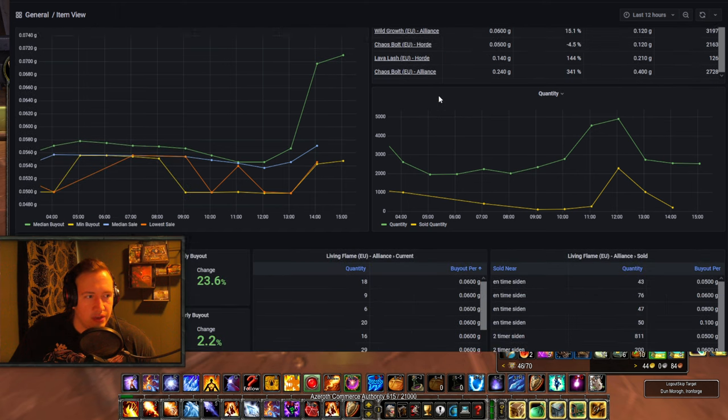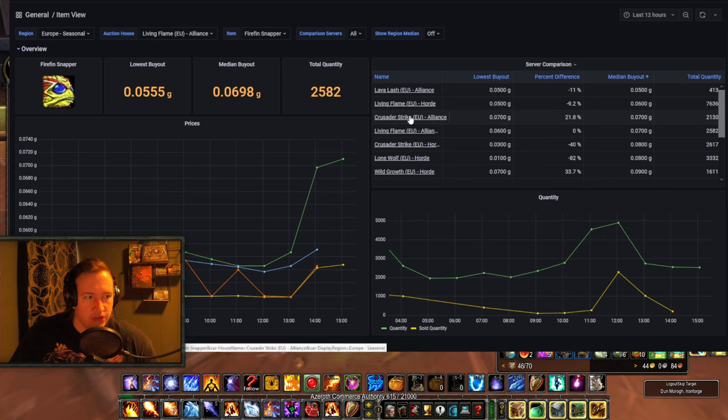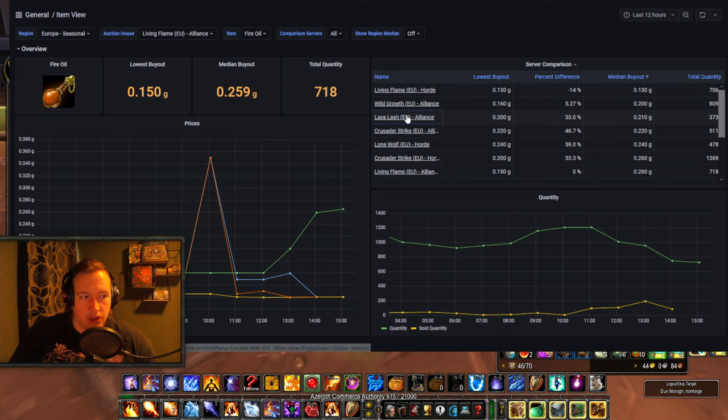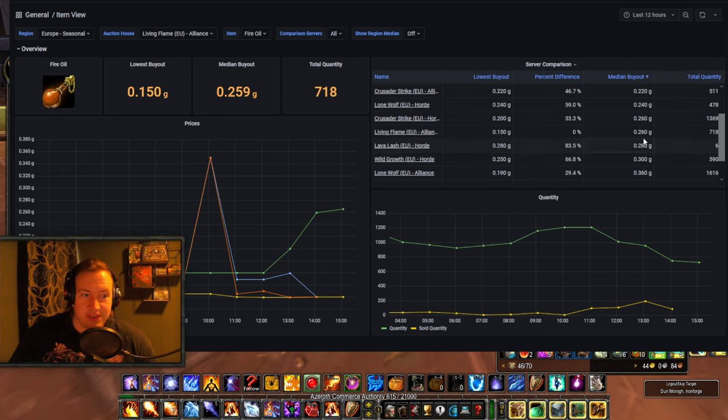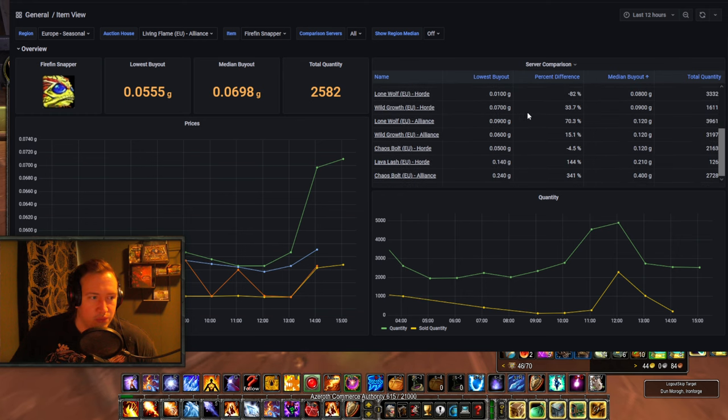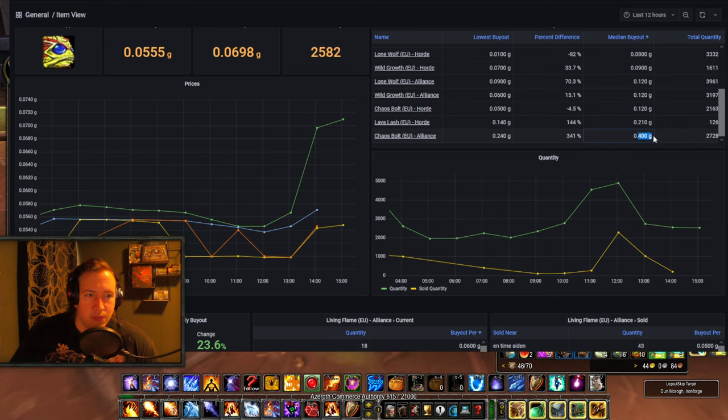What about Crusader Strike? Crusader Strike EU Alliance has Firefin Snappers at 0.07 and Fire Oil at 0.22 — about 7.5 silver profit there, roughly 50 gold per hour. So Crusader Strike, Lava Lash, and Lone Wolf Horde — you guys are having a good time. And if you sort by the most expensive ones, Chaos Bolt EU Alliance has Fire Oil at a median buyout of 0.73 silver — that's 73 silver profit. And Firefin Snappers on Chaos Bolt EU are 0.4, so everything is just way more expensive on that server.